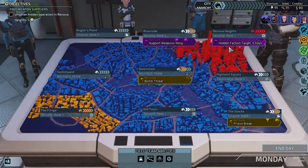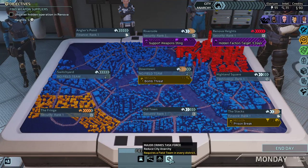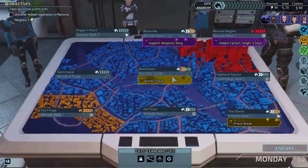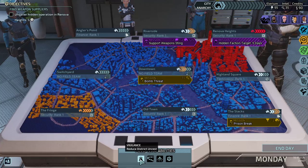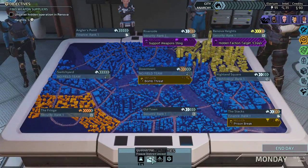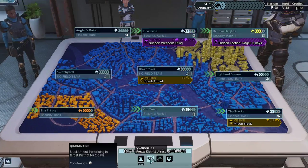Oh, this area is looking pretty bad. But I do have one of these — hold on — freeze district unrest. Now requires a field team in every district. Hold on just a second. I do not have enough intel. Okay, let me see what I can do here. Let's reduce some of this unrest. There we go. Hmm, where can I put this one?